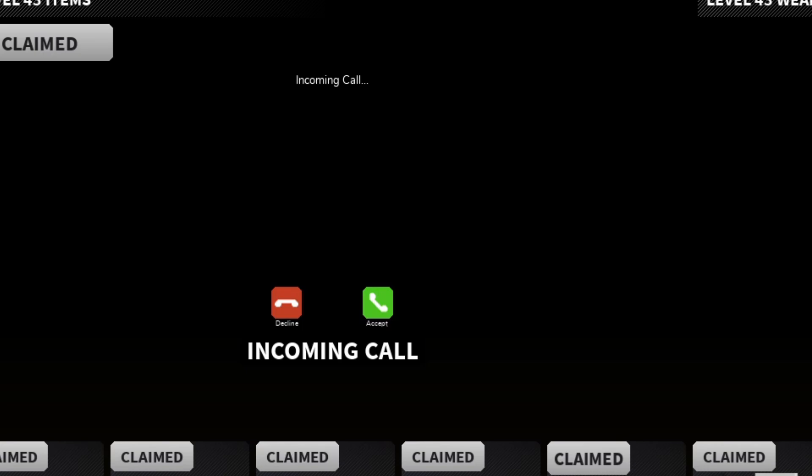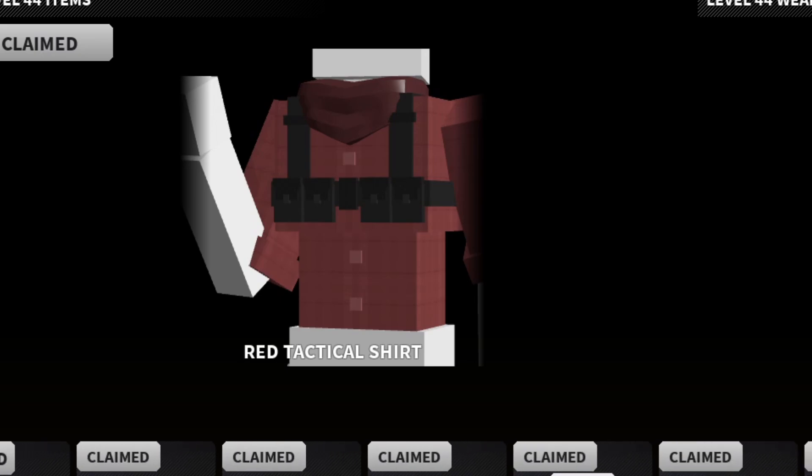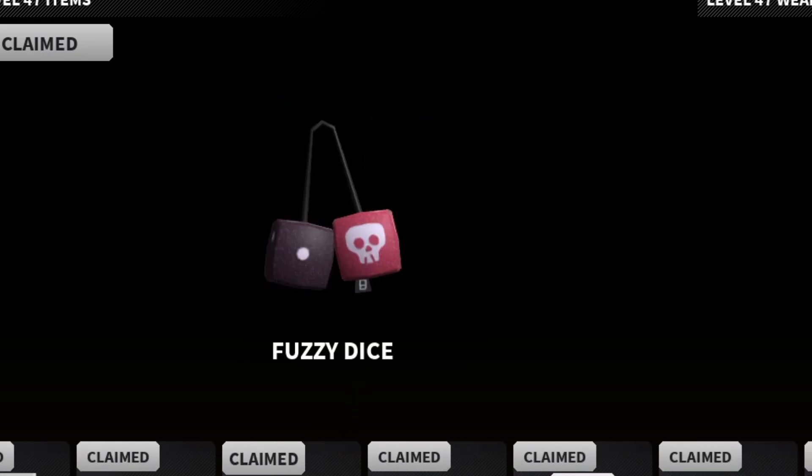Incoming call — this is another frame. I think I saw this in one of the leaks. I actually really like this one. Red tactical shirt — actually, this one isn't that bad, pretty simple, but it doesn't look that bad. And then we got the alien sticker — pretty nice.